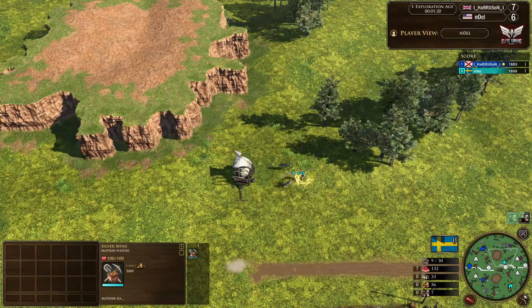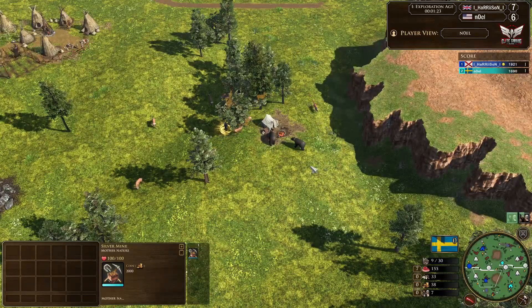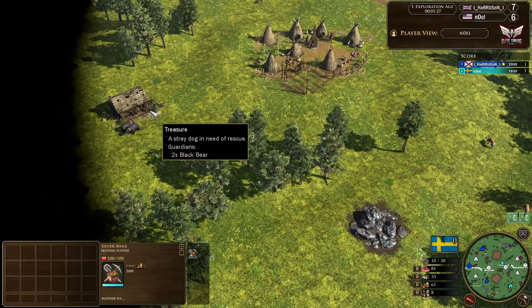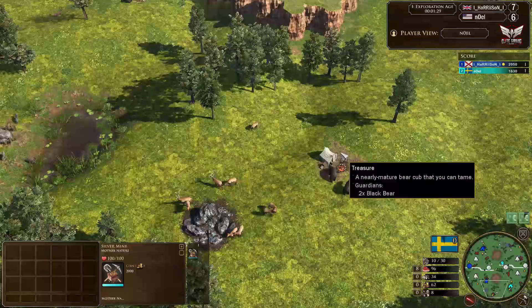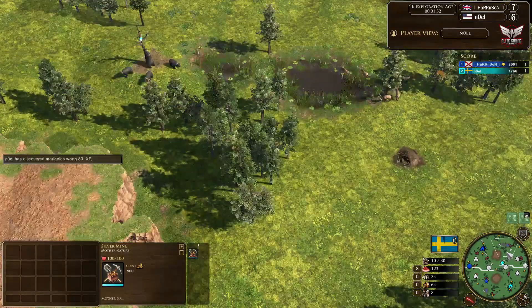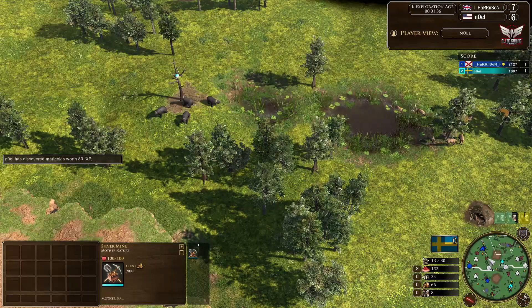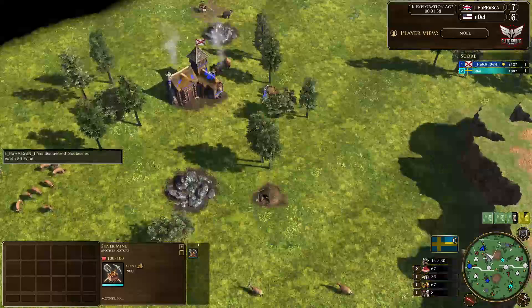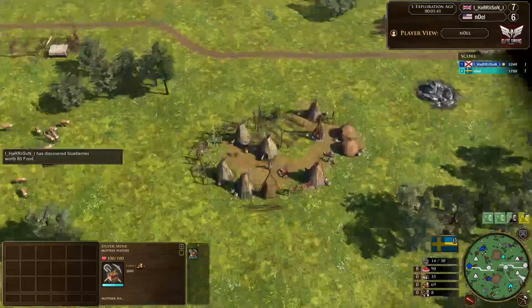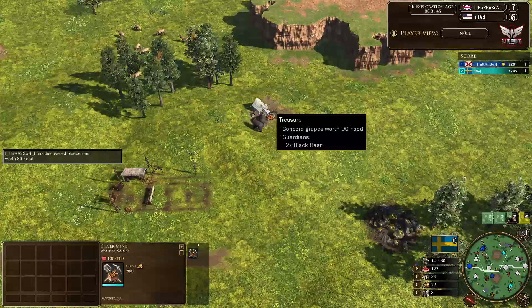Also picking up an 80 XP treasure in the middle. We'll take a look at each quadrant and see what they've got: an 80 food treasure for the Spanish player. There's a Native American warrior, a stray dog in need of rescue, and a nearly mature bear cub that you can tame. Back in the north quadrant, a settler and 50 coin, some in-base treasures including beavers and some XP. And 90 food right outside Harrison's base as well.